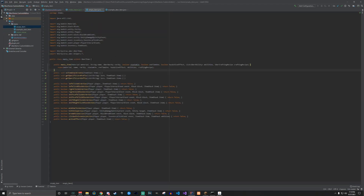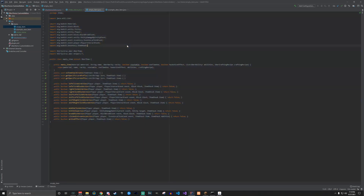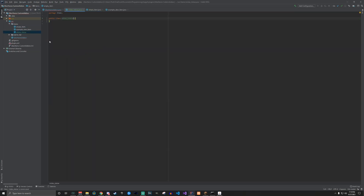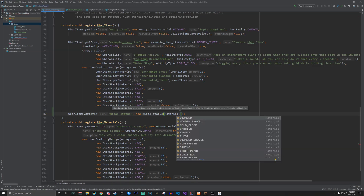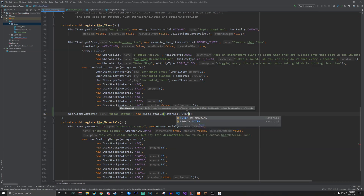To make things easy, you can copy the example item class — the empty item class — which is just an empty Uber Items class. Copy-paste it, change the name from EmptyItem to Midas_Statue, and then instantiate a new MidasStatue. For the material, let's make it a totem of undying since it's a little statue you can hold in your hand. Then we set the name that players would see — capital letters using spaces: 'Midas Statue'.